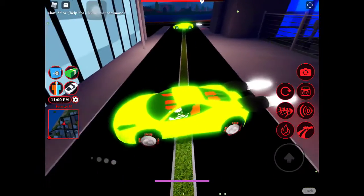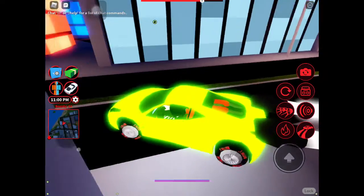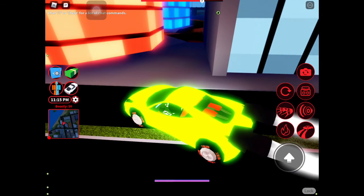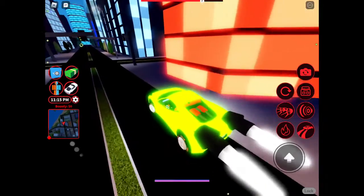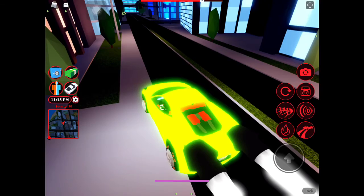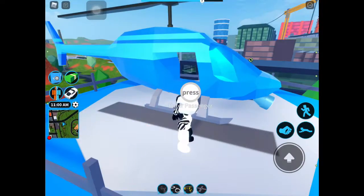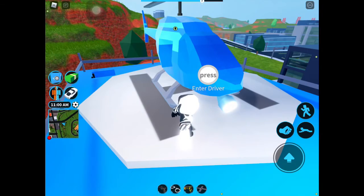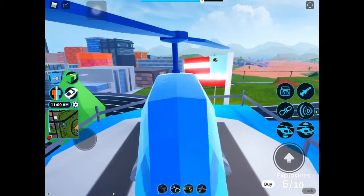That's quite a cool easter egg, but the map doesn't really do anything — you can't even tell where you are because it doesn't show your location. The mini map in the HUD is way more useful. Anyway, the next glitch takes place at the camping cops.